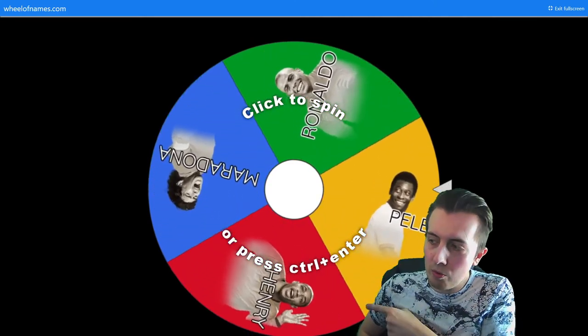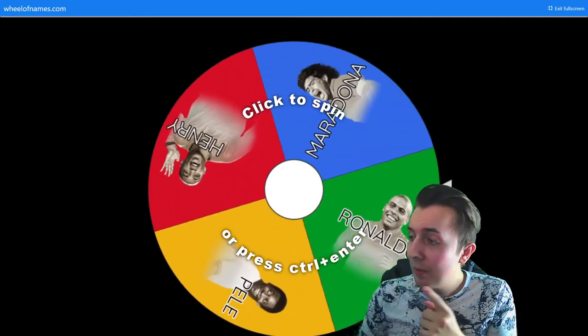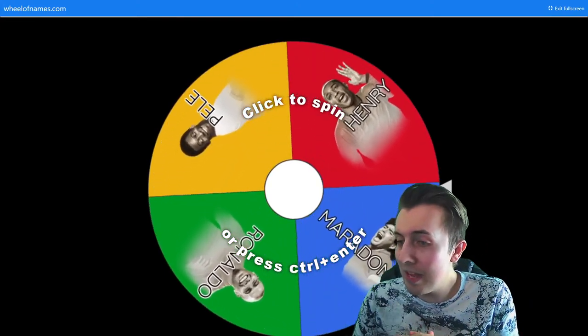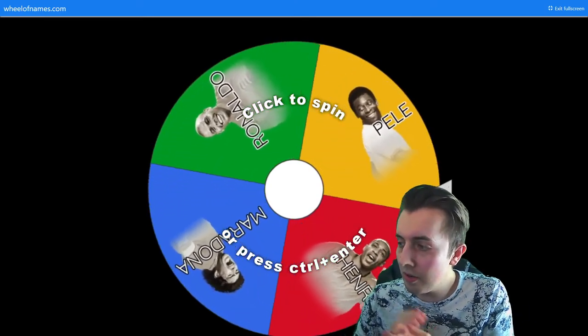These aren't strictly the four highest rated — we've got Henry instead of Yashin, because he's a goalkeeper and I don't care. So we've got Ronaldo, Pele, Maradona, and Thierry Henry — he's 93 in this game. I put him in because I love Henry and my quest to get him in every single FIFA is still on the cards.